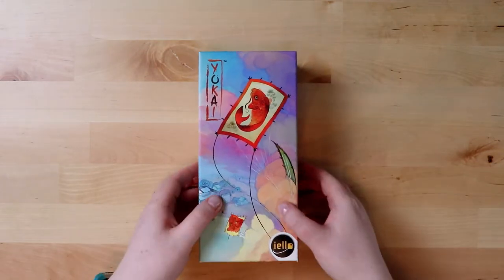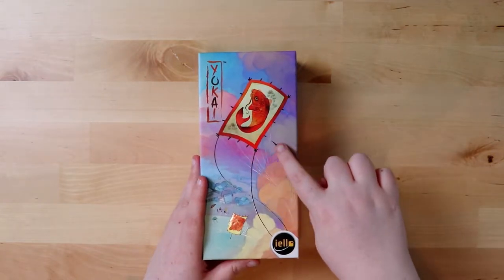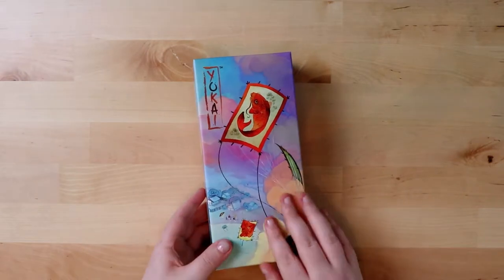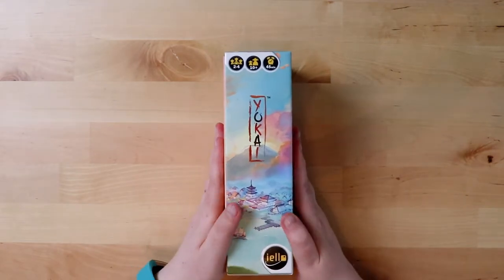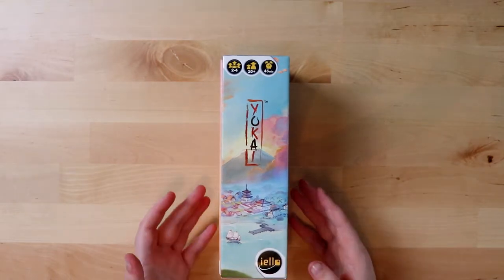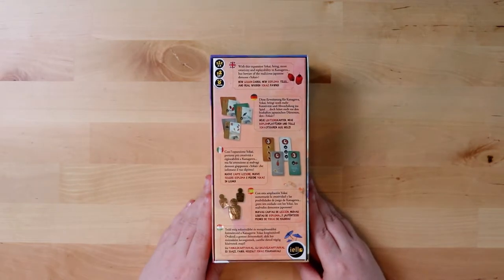This box is lovely — it's so pretty and it feels lovely to the touch. You can actually feel the individual strands in the kite design. It's from Iello Games. Flipping it over: it's for two to four players, just like the base game, 45 minutes, and for ages 10 and up. It's beautiful.